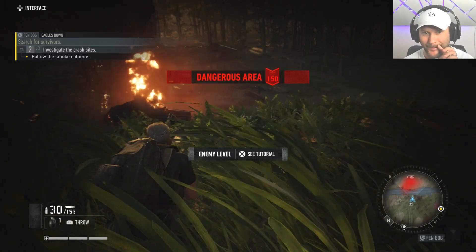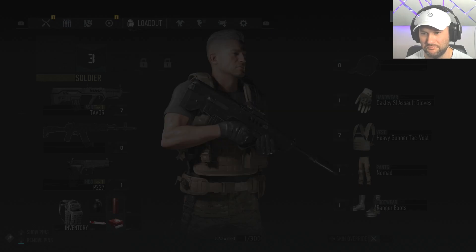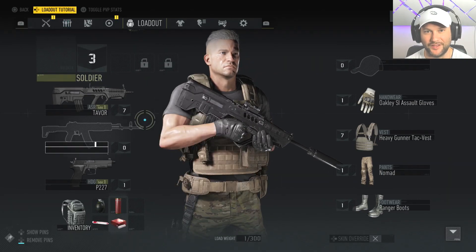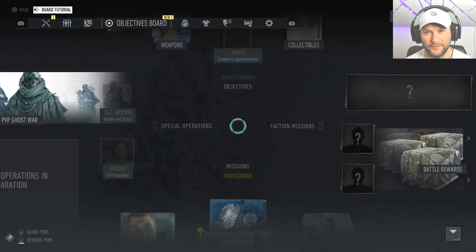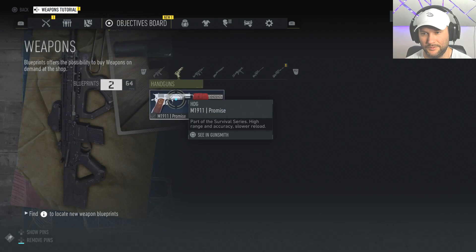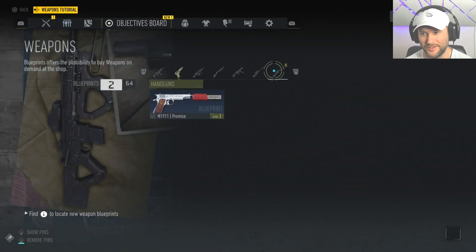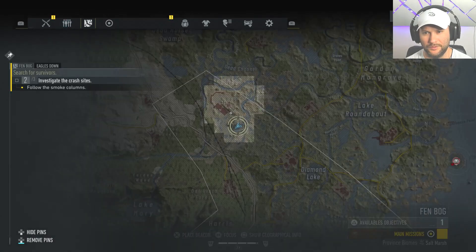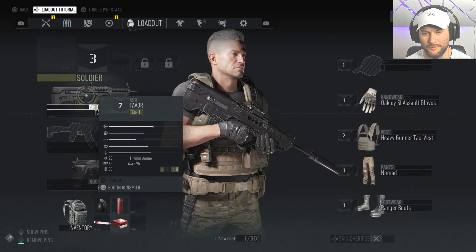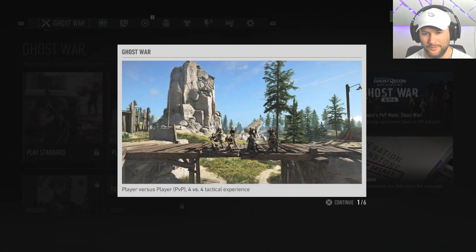Dangerous area. What the hell are you doing? Tutorial — enemy level: dangerous, very dangerous. There's a marker over their head. Equip new weapons and gear to increase your level so they're not as dangerous. I don't have anything to equip right now. Can't change it because I don't have any other guns.